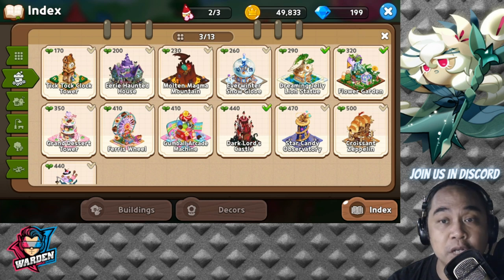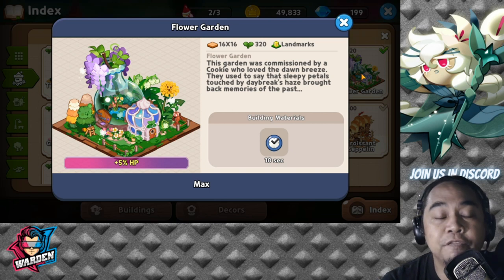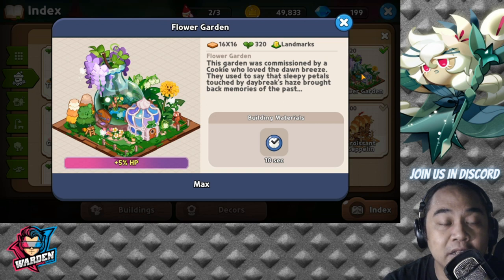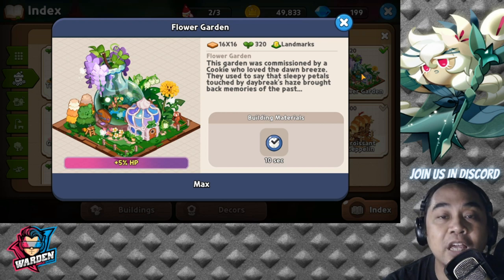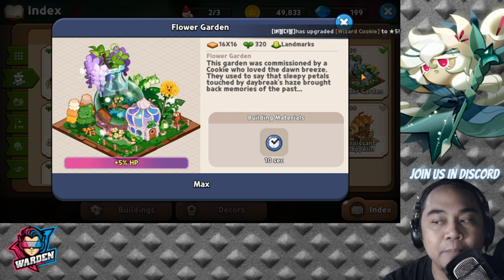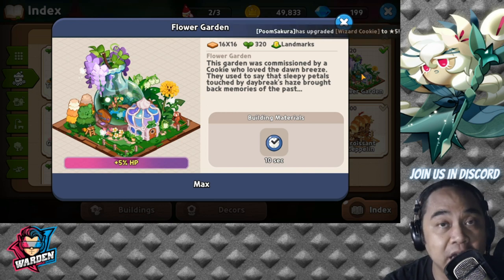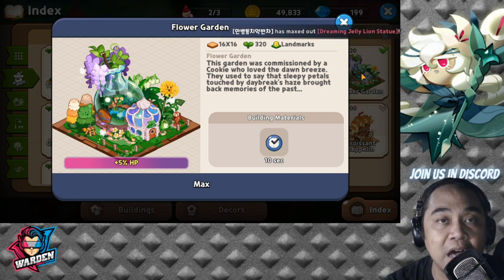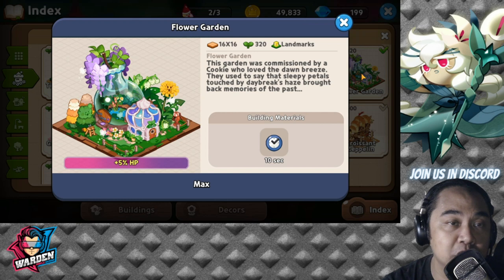The next three must-buy landmarks are purchased with blue gems. Starting with the Flower Garden, which I've already purchased — it gives all of your cookies a plus five percent HP to start. This is a great bump up to your cookies and is useful in PvE, guild battles, and also PvP. This is a must-purchase if you have enough gems, costing around 2,400 gems.